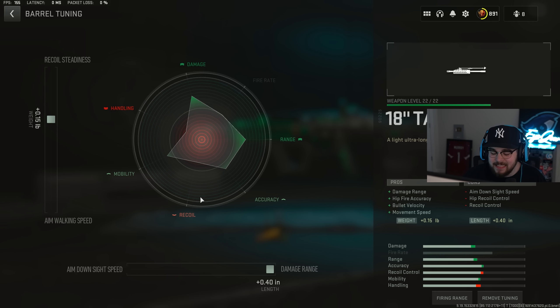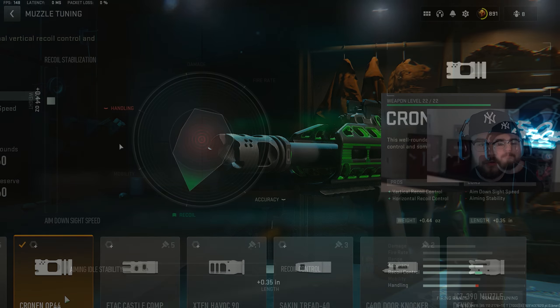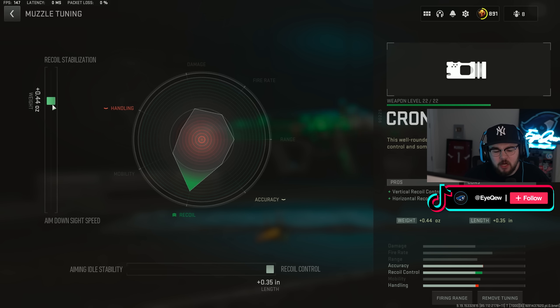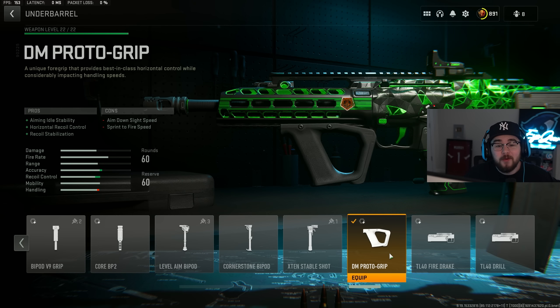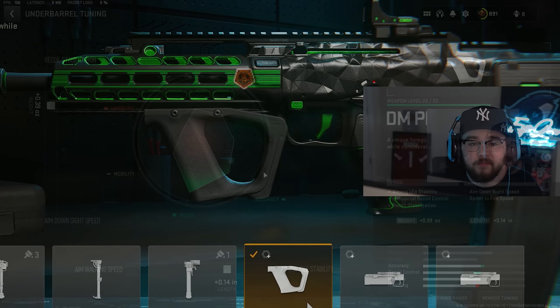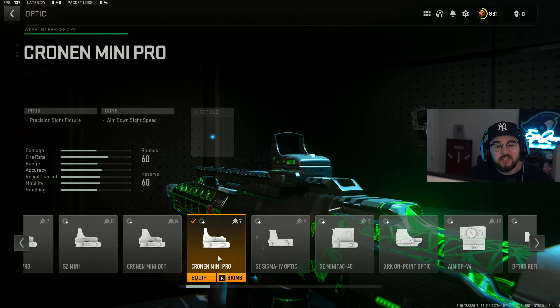Barrel tuning: plus 0.15 for recoil steadiness and plus 0.40 for damage range. Then the Cronin OP44 muzzle gives vertical and horizontal recoil control, making the Tempest Razorback much more controllable. Muzzle tuning: plus 0.44 for recoil stabilization and plus 0.35 for recoil control. For the underbarrel, the DM Proto Grip gives aiming idle stability, horizontal recoil control, and recoil stabilization, mixing perfectly so the Tempest Razorback just doesn't move. Tuning: plus 0.39 recoil stabilization and plus 0.14 aiming idle stability.